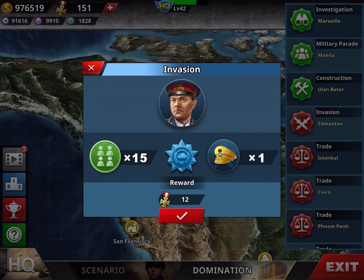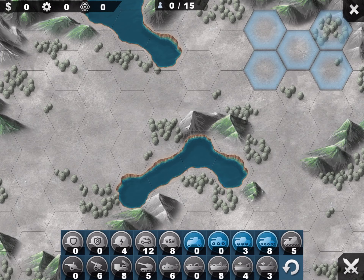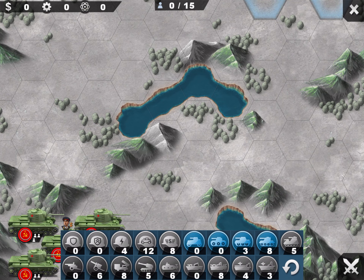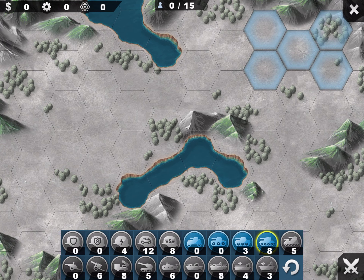Let's do another one — Edmonton. This one is a 12-medal mission, so it means it's the most difficult available. We have 15 units, but I only have 11 tanks. You can only place the units that are there, and in no mission can you place a mix — it's either all tanks or all artillery.